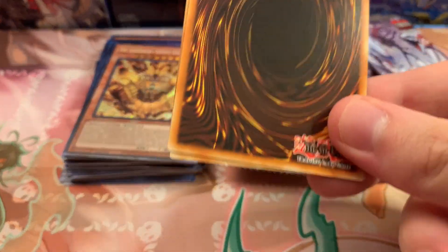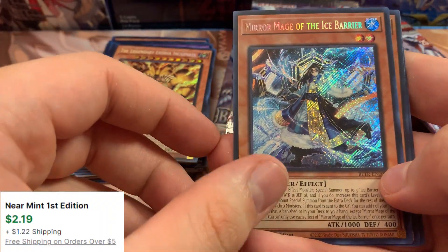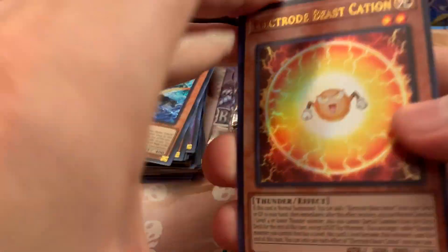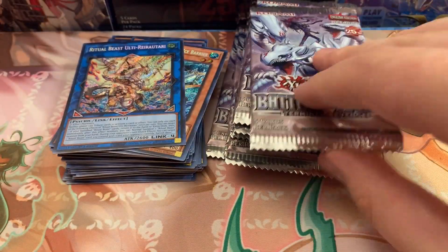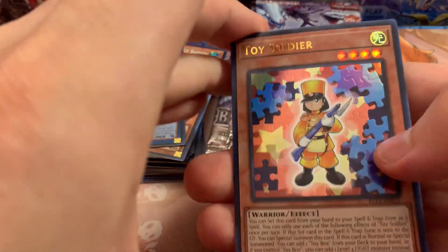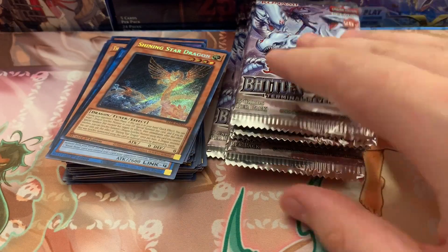Guard Dog, Division, Mirror Mage of the Ice Barrier. Probably can't pull another one but it would be cool — Ritual Beast or Double Diviner of the Herald. I wish you were in Quarter Century — no. Toy Slinger, Electro Blaster, Shining Star Dragon, and dang it we're doubling up. Come on, where's U-Bell?